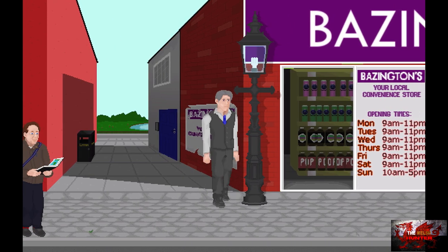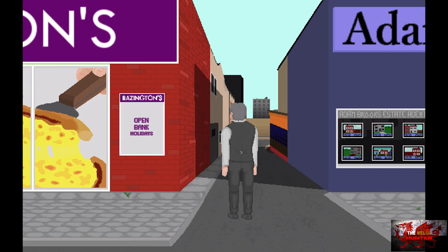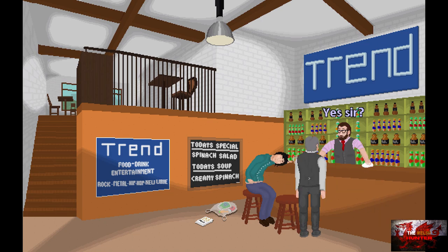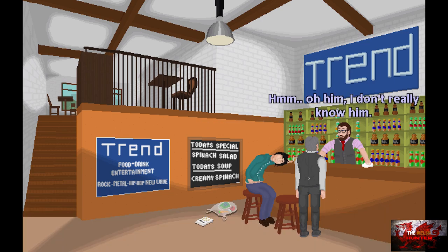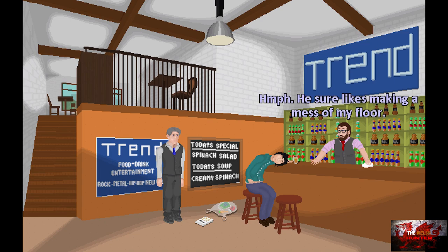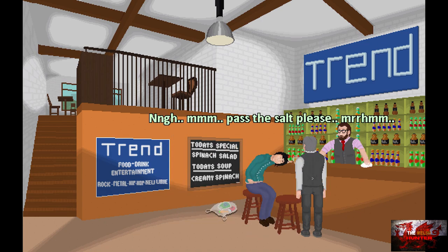Keep clicking the ground to walk all the way to the right until we can enter a back alley, which is just after Basington's Thin and Crispy Pizza. Go through the alley. We're going to enter Trend, which is the only bar right here. Talk to the bartender and go through every single dialogue option. Then pick up the bag of popcorn which is just on the floor. Try to speak to the drunk guy — it's not going to work.